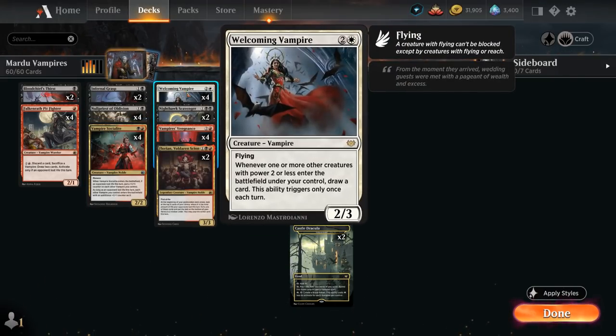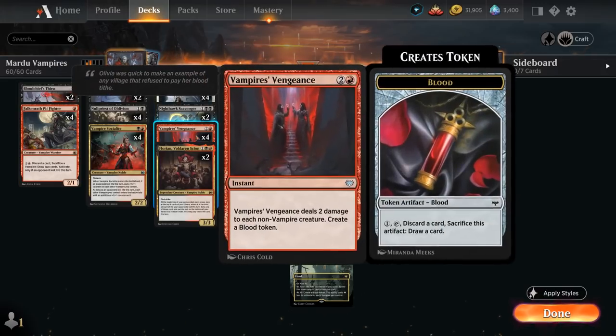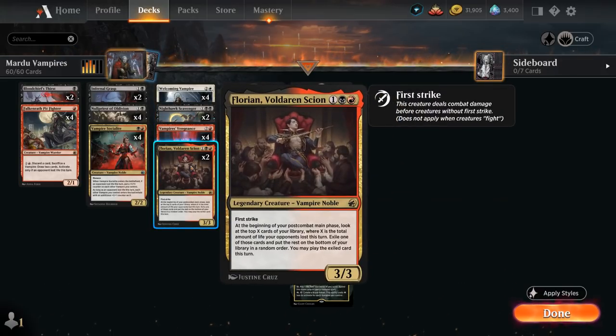At three mana we have Welcoming Vampire, two copies of Nighthawk Scavenger with Flying, Deathtouch, Lifelink, three toughness, and power equal to one plus the number of card types among cards in your opponent's graveyard — so it can often grow to three or four power on average. We also have Vampire's Vengeance, and two copies of Florian, the 3/3 legendary Vampire Noble with First Strike. At the beginning of your post-combat main phase, look at the top X cards where X is the total life lost by opponents this turn, exile one of those cards, and play it this turn — providing additional card advantage.